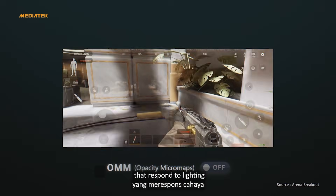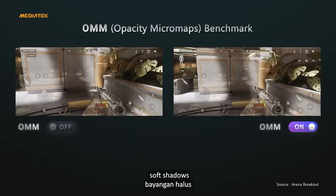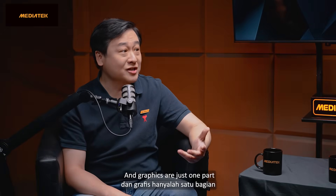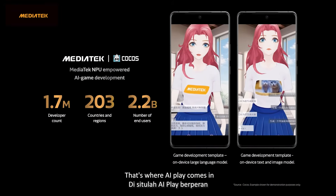You'll see lifelike features that respond to lighting, like mirror reflections, soft shadows, and lighting that changes based on the scene. And graphics are just one part — the other is how your game reacts to you. That's where AI Play comes in.